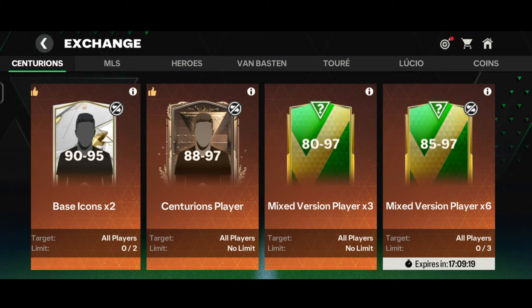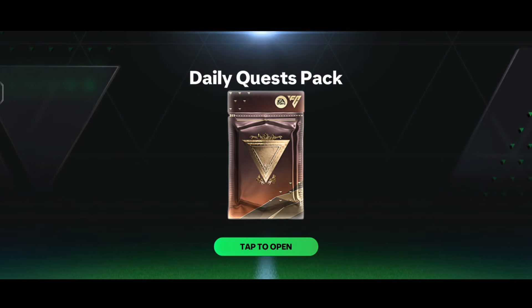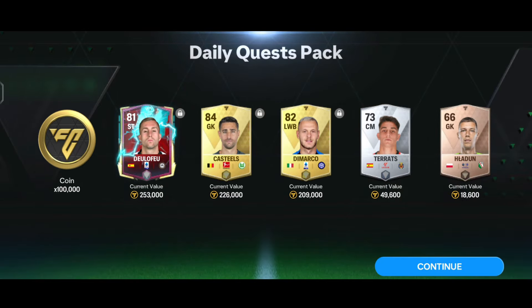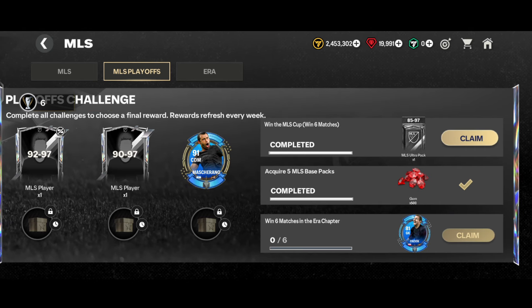Now it's time to claim the standard pack under the Centurion's quest master section. Here comes the daily quest pack - not even a walkout. We got one 81-rated red striker from the Rule Breakers event and several base cards, along with one lakh coins.